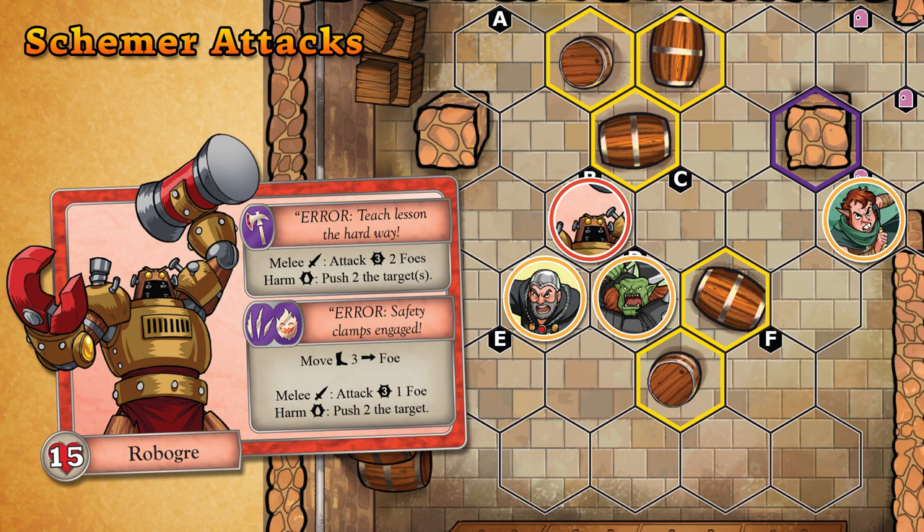Schemers are easy to manipulate. If multiple heroes could potentially be the focus of their ire because the heroes are each the same number of steps from the schemer, then the players decide which hero is targeted, and the players are encouraged to make this decision in their own best interest. It's usually better to let one of the durable warriors take attention away from the more fragile heroes.